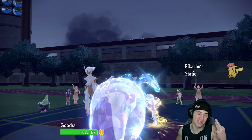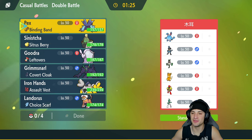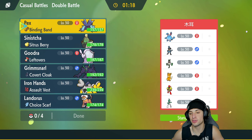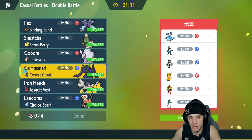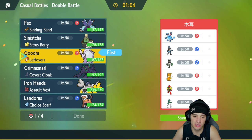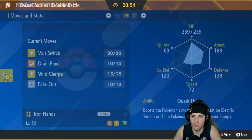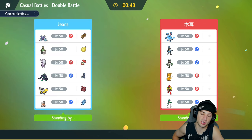Final match of today's video — going up against a pretty normal team. They got Azumarill, Lucario, Hisuian Samurott, Palafin, Armor, Roaring Moon, and Gardevoir. They have a lot of physical attackers, so Goodra is actually not going to be bad. Something we've got to watch out for is Flower Trick, but we have Sap Sipper on Goodra which is perfect. I'm going to lead with Goodra and Iron Hands.